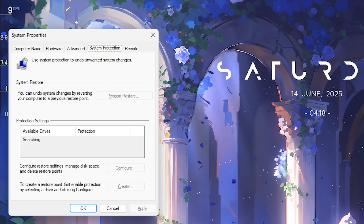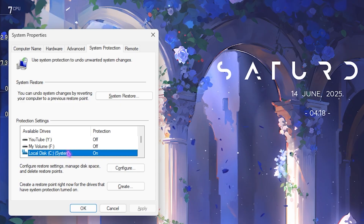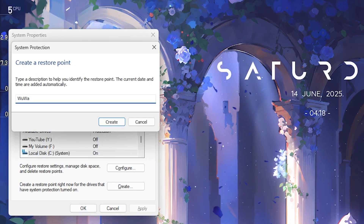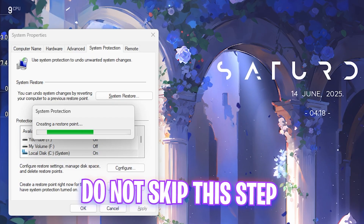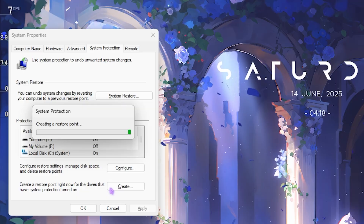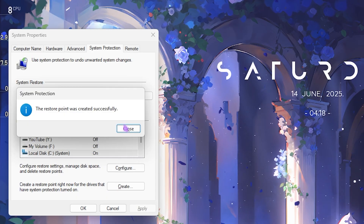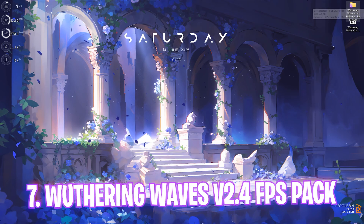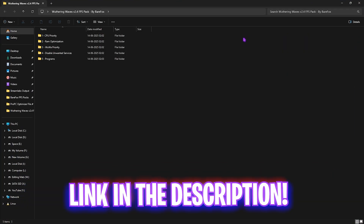Next step is creating a restore point. Search for 'Create a restore point' on your PC and press Enter. Look for your Local Disk C and click Create. Name it 'Wuthering Waves' so you can remember it. I highly recommend not skipping this step — it allows you to restore all your settings back to normal without any data loss. Once done, click Close and close System Properties.